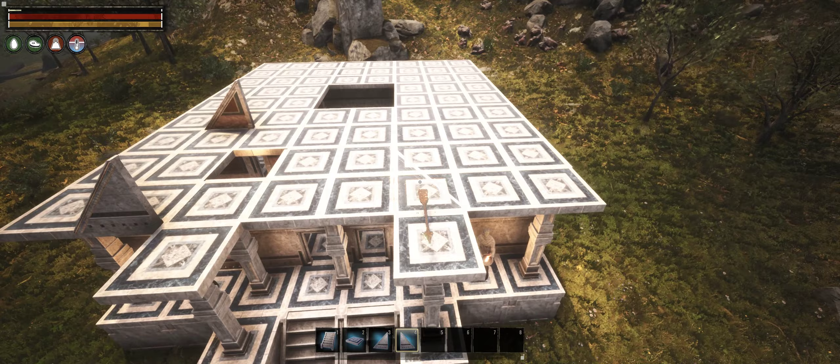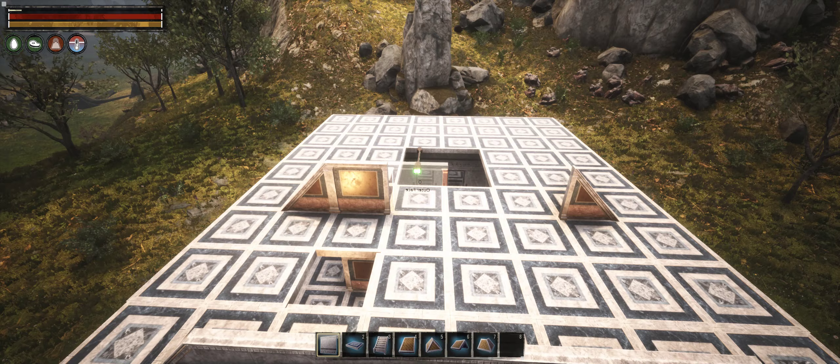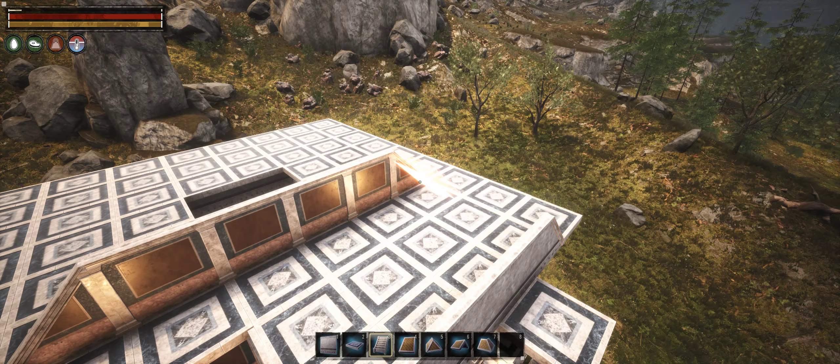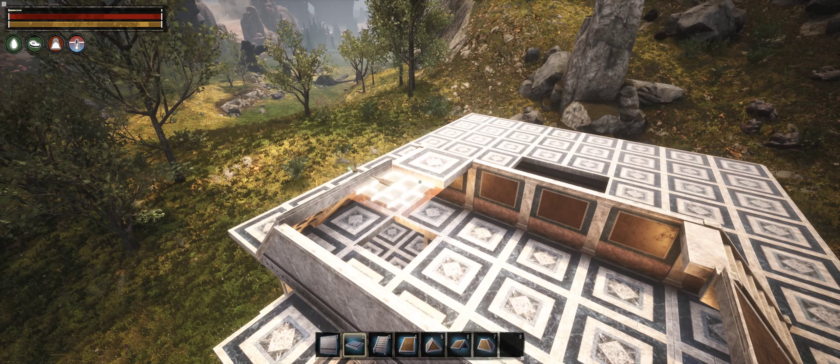The facades of ancient Roman domus were usually much simpler. Quite often the rooms on the sides of the entrance hallway were not connected to the house at all, and instead were lent to be used as shops with separate entrances. Since I'm building a freestanding house and I'm actually just playing with, rather than strictly following, the broader classical style, I've made the facade much more decorative.